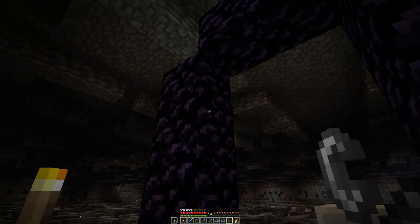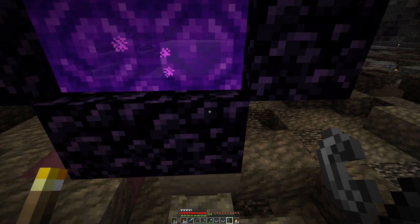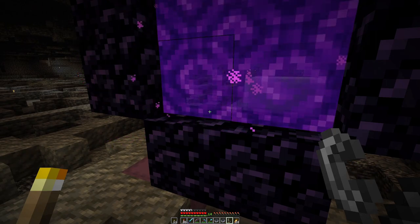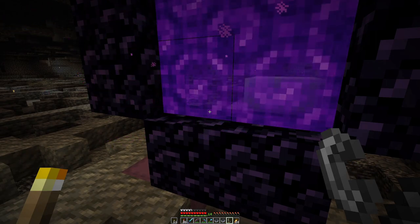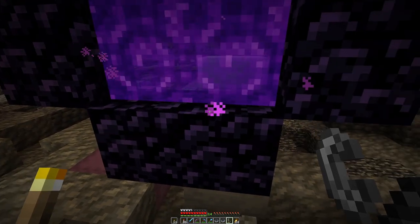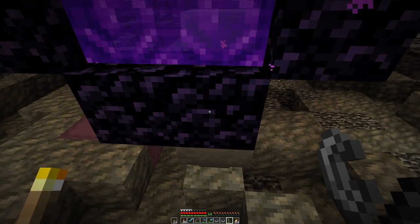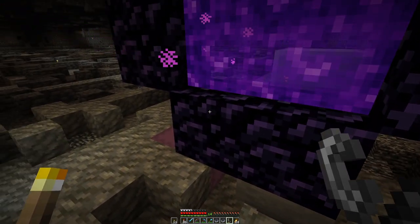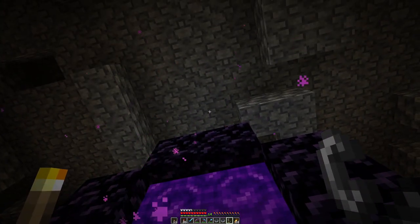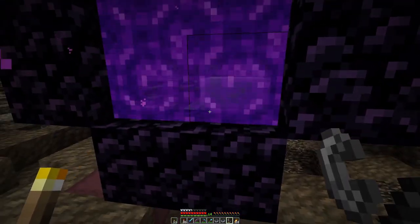Now the tricky part is the linking of the portal. The way I find it easiest is if you light the portal on both sides and only then go through. The situation here is that in the overworld as well as in the nether we have portals at basically the same coordinates but just higher up, so hopefully going through here will bring us to the bottom of the world.